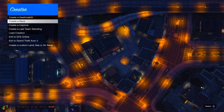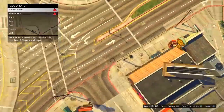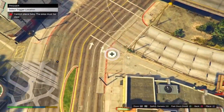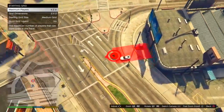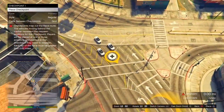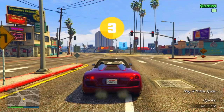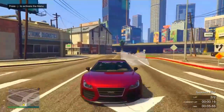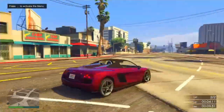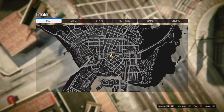In Creator mode, go to Create a Race and create a Land Race. Once you're in the editor, just place checkpoints anywhere you want — it doesn't really matter because you're not going to save it. Then push Test and complete the test. Once you've completed the test, push OK.